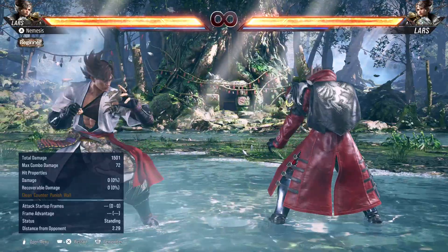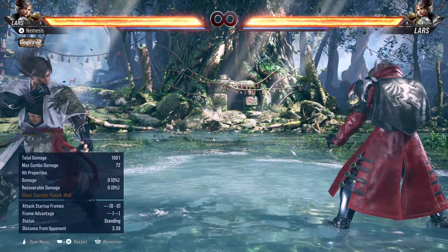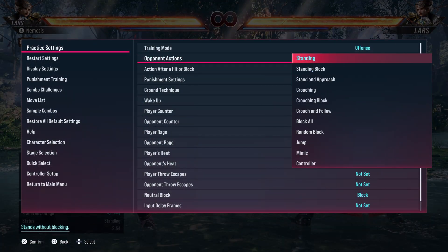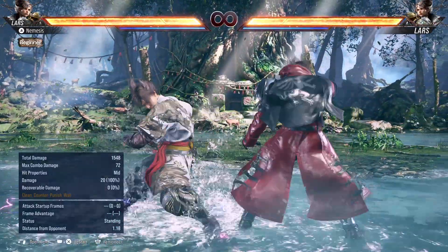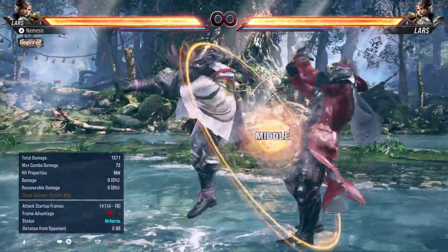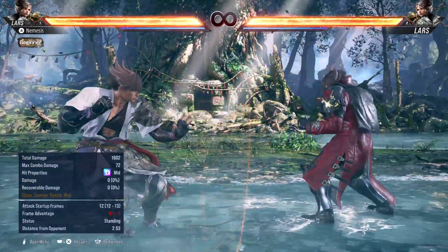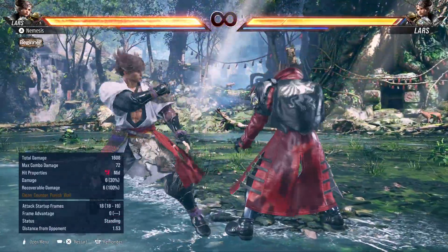He has Silent Entry, or SE, which is more of the mix-up stance. In DE you don't really have that strong a mix-up because it doesn't have a strong mid, except for DE 3 — a homing, plus 3 hit engager that goes into SE. What makes Silent Entry a very strong mix-up stance is the fact that he has a launching mid and a low, giving him that 50-50 mix-up. He also has SE 1 as a hit engager, a high that knocks down on normal hit, and 3+4 which is 0 on block — really safe.